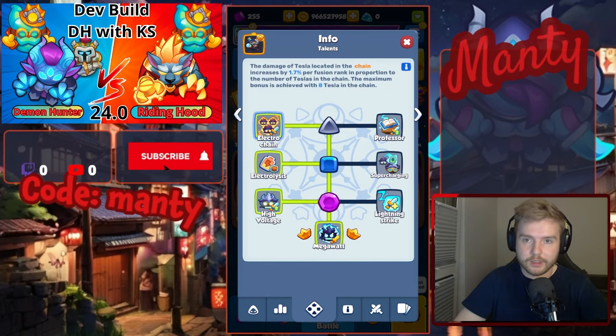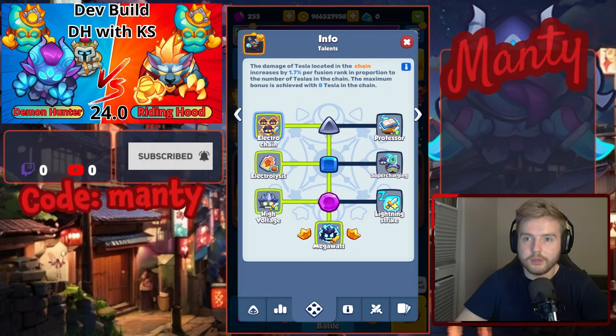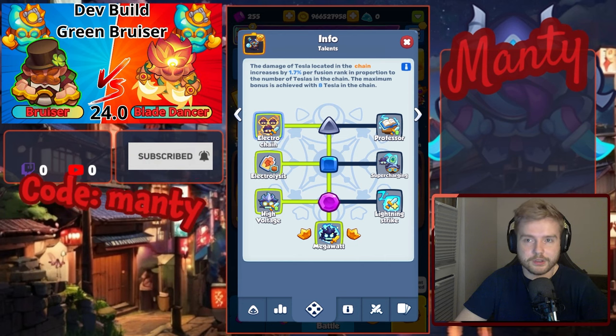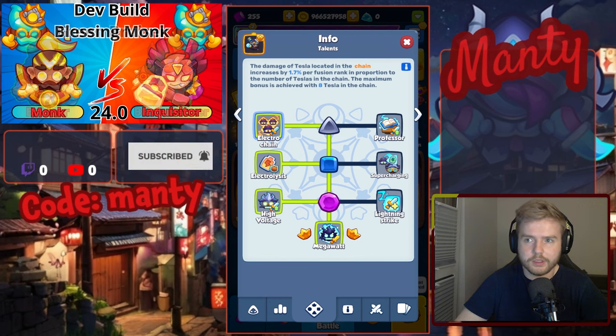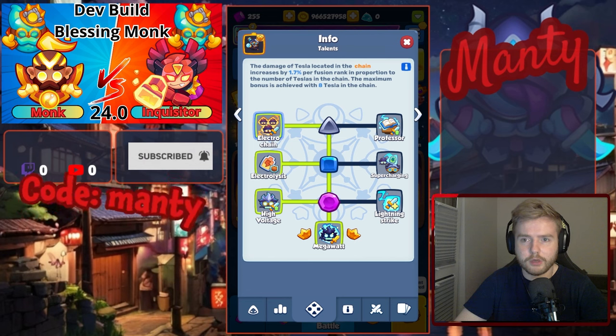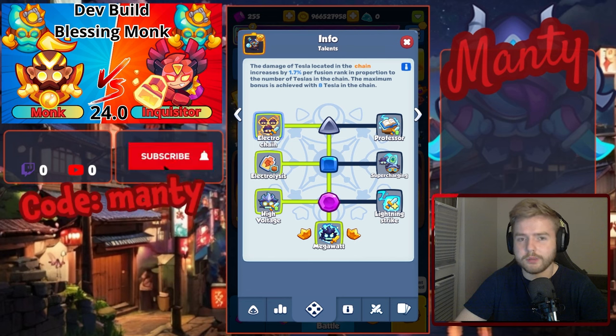Level 9 talents are completely new talents. The left side works a bit like Engineer. Now if you get 8 Teslas in the chain, it will give you 1.7% increased damage per fusion mark. And if I understand it correctly, the more merge ranks you have in the chain, the more percentage damage you will get. Correct me if I'm wrong.